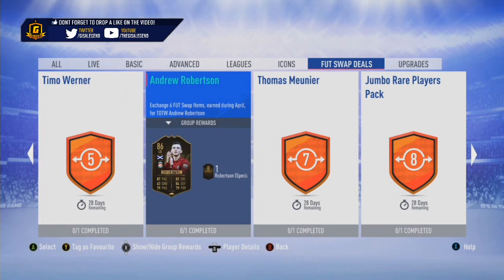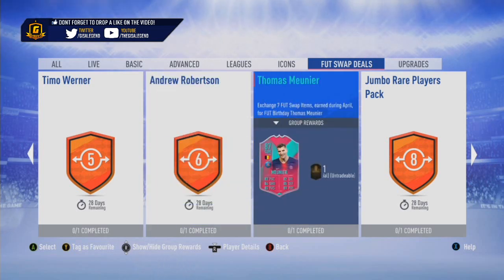Robertson I know is going to be quite popular for a lot of EPL fans that are looking for a left back to finish off their team. And in all honesty 6 tokens will not be too difficult to obtain, so keep that in mind. Right away you could get 3 players — you could go for Robertson, you could go for Werner, and you could go for Pepe. That gives you 3 in-forms for your 14 tokens.